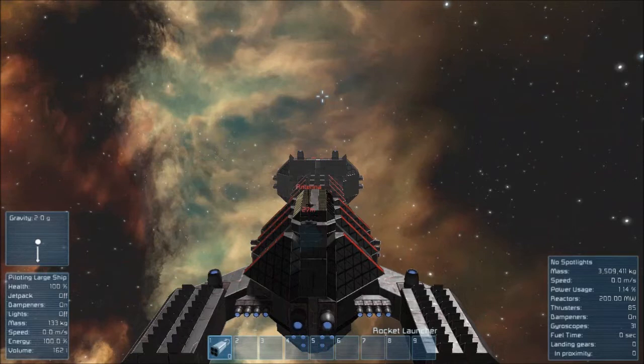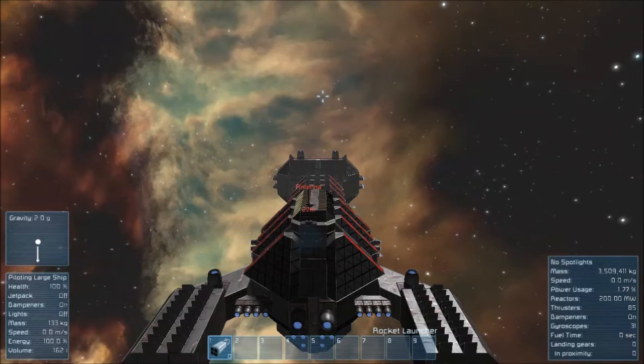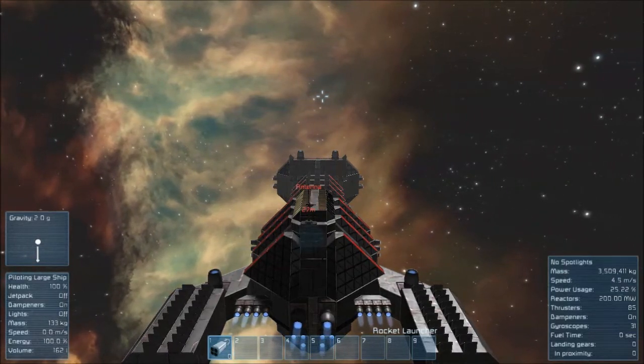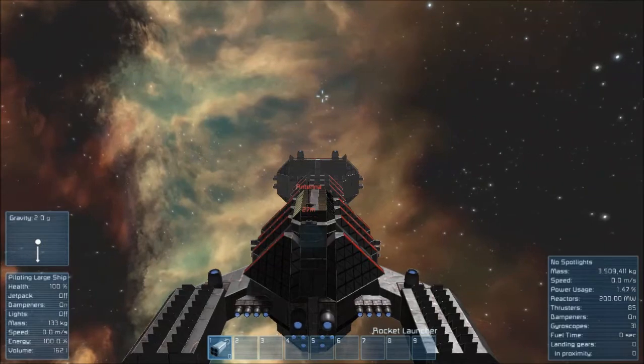3.5 million kilograms, looking sweet. Power usage — we're looking at 1.14%, so she's using barely anything. When I kick on the forward thrusters we go to a quarter, so you can really survive on one reactor, which is nice. 85 thrusters, mainly all pointing towards the back though we do have quite a bit on the front, and one gyroscope to be able to actually turn this beast. We'll get up to about speed — and there you go, she stops quick, which is always nice to see.